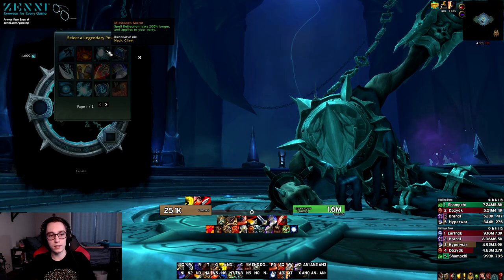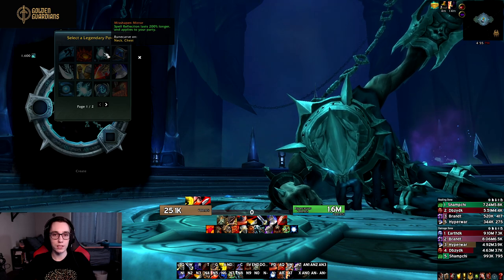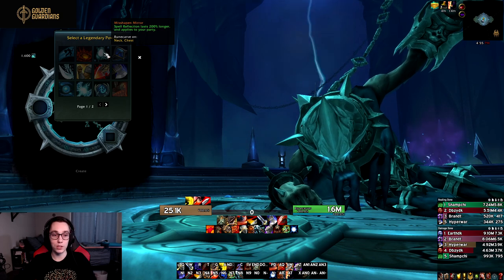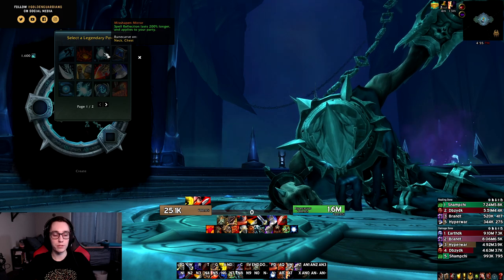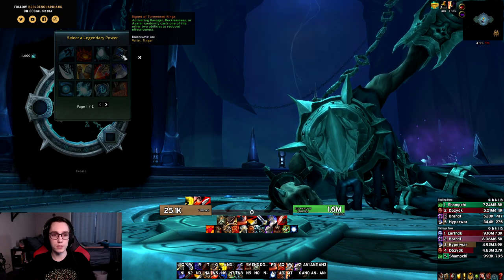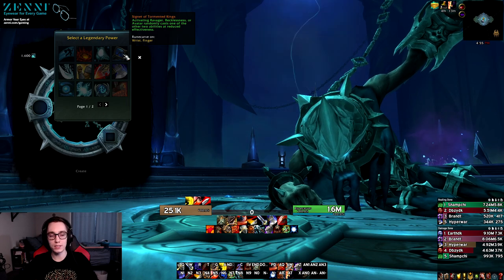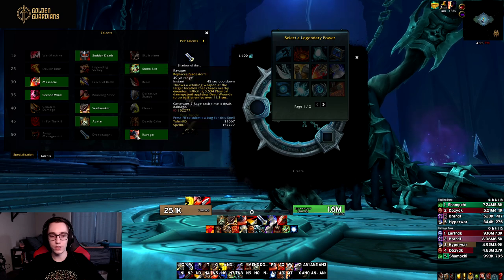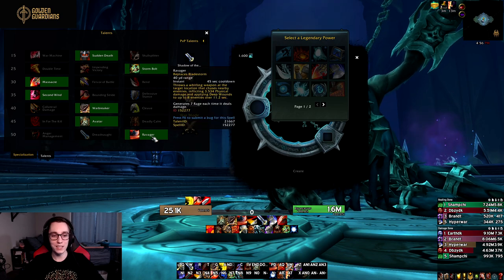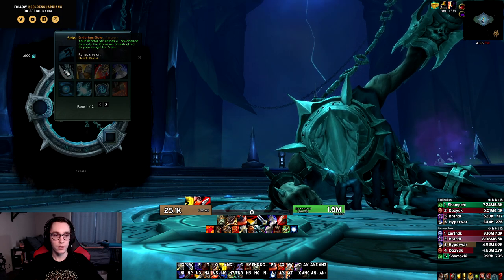Looking at the legendaries: Misshapen Mirror makes Spell Reflect last 200% longer and applies to your party, with obvious uses in Mythic+, arenas, and raiding. Then we have Signet of Tormented Kings — activating Ravager, Recklessness, or Avatar will randomly cast one of the other two at reduced effectiveness. This ring is particularly good in a Mythic+ build where you take Avatar and Ravager, so basically every burst AoE window you'll have double cooldown abilities, making your burst AoE a lot stronger.